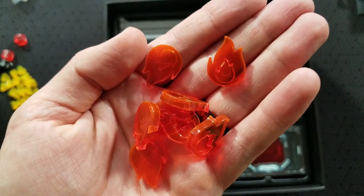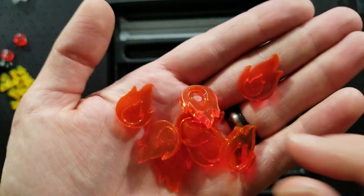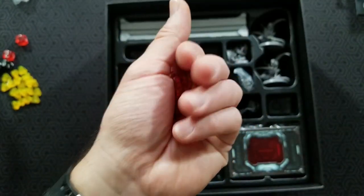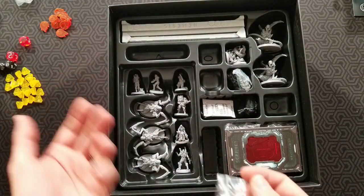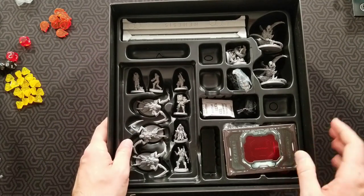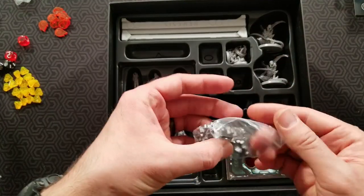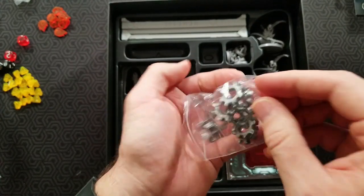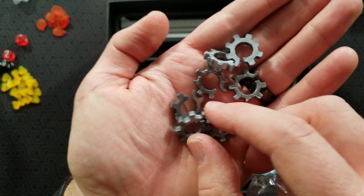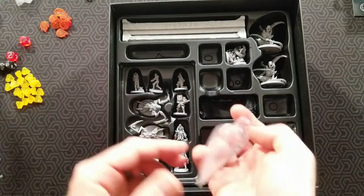Not only are you trying to fend off aliens and fix your ship, you also have to worry about the ship catching on fire or malfunctioning. People say it can be really hard — I've even seen house rules like no fire because it makes it that much more difficult. I think these are malfunction tokens — not sure — but they're cool little gears. Just having these 3D components adds a nice touch.